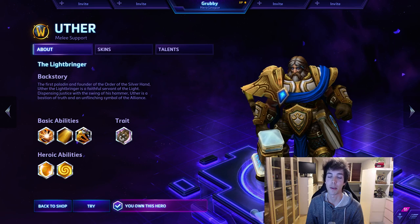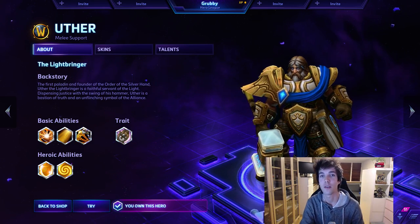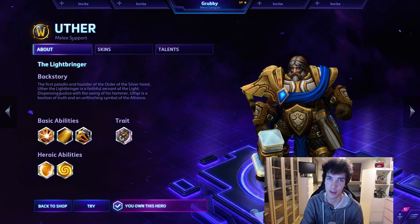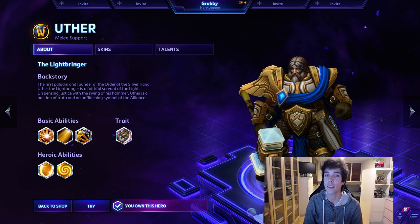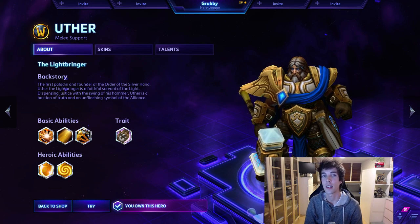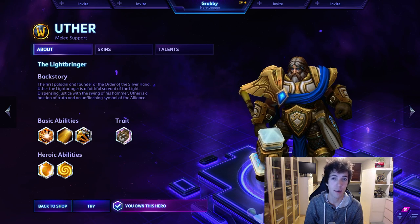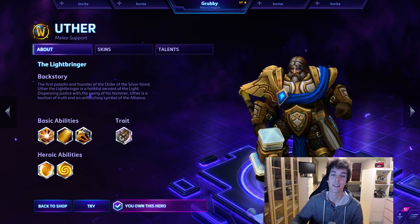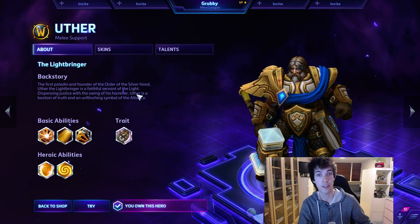But there are some different builds. The first build I'd like to show you is what I call Best Friend Uther. I'll show the talents on a list after we go through why certain talents are better than others, so you don't have to write this down. Let's first take a look at Uther's toolkit.